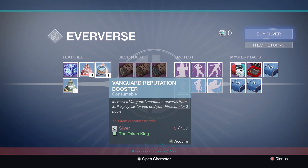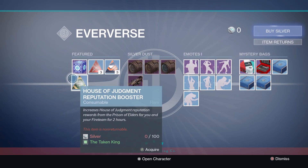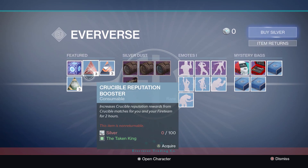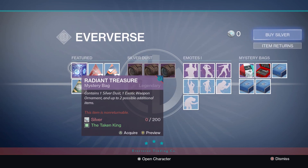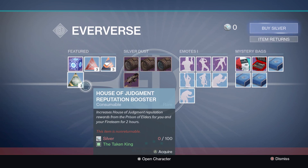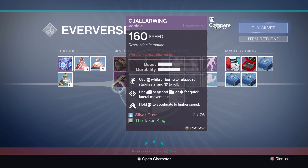First off on the left we are going to be talking about these reputation boosters. Now it's pretty annoying that these are actually being sold. Although it is a hundred silver for free, it is still paying for something you can get for free, which is pretty annoying. You can also buy radiant treasures, which is fair enough, but paying for reputation boosters I honestly do not see a point, purely because you can get them in sterling and radiant treasures still.